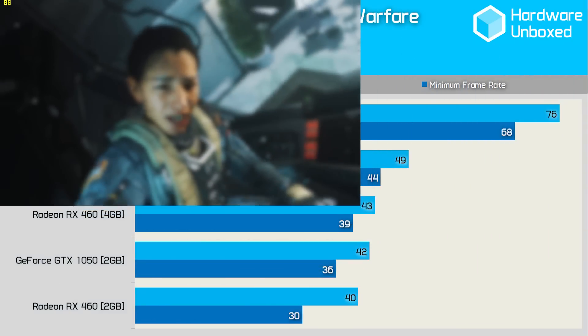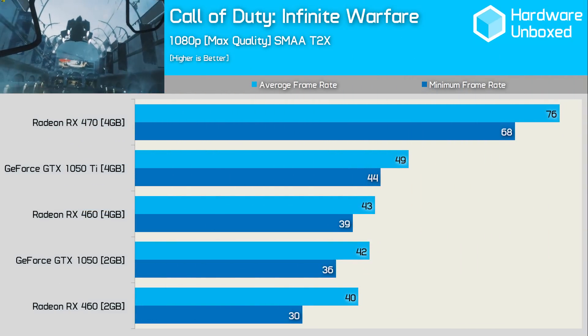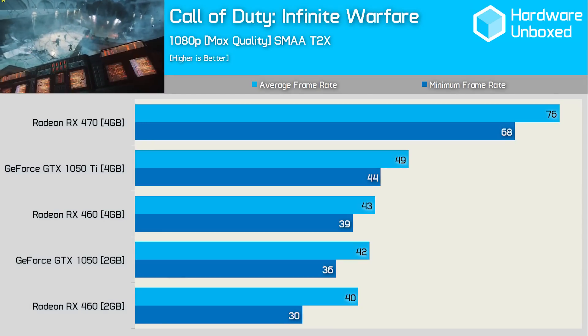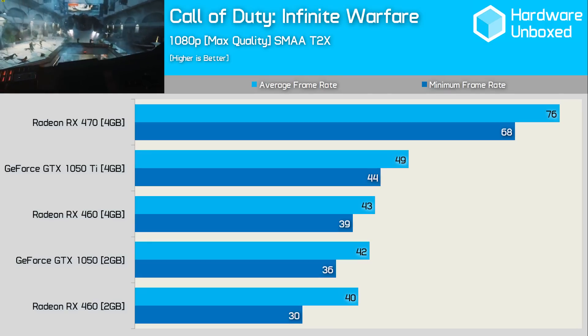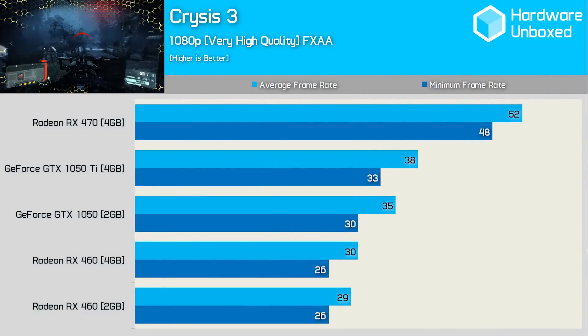The newest game in our benchmark battery is Call of Duty Infinite Warfare. Here the GTX 1050 Ti was 36% slower than the RX 470, averaging just 49 FPS to the Radeon's 76 FPS. Next is an old favourite for testing: Crysis 3.